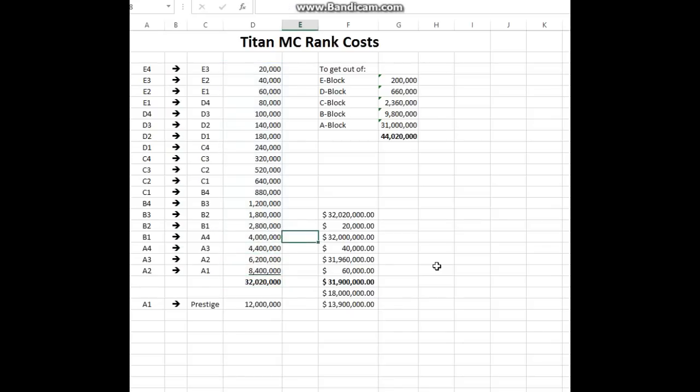After you finish A1, there is another level called Prestige, which costs $12,000,000 on its own to go Prestige. And when you rank up to Prestige, you go all the way back to E4 — but you're allowed to take your inventory with you, so load it up with emeralds. So that's it, that's why I'm waiting, and I hope to shed a little bit of light into why I'm waiting and some strategy in ranking up.